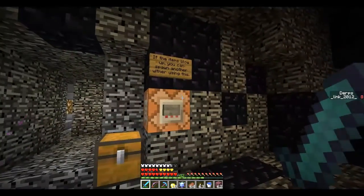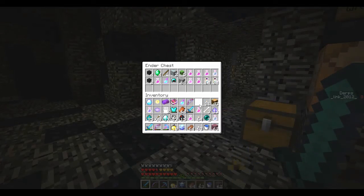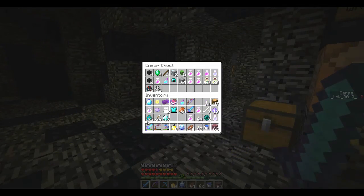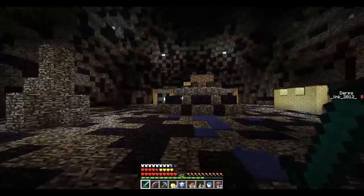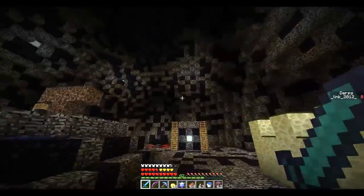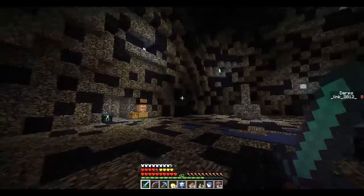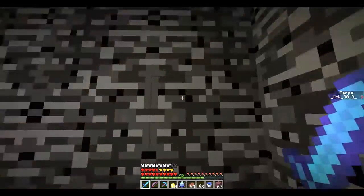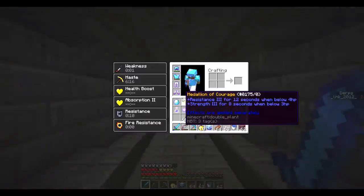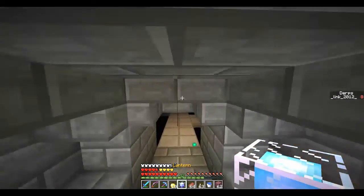This thing says: if the items blow up, you can spawn another wither using this. And there's an ender chest for all your belongings. This wither battle is unlike any wither battle you will ever encounter. This wither has special powers and more health than usual. So let's leave him for just a little while as we finish up this portion.